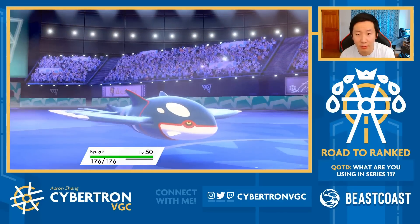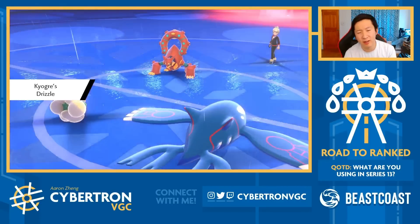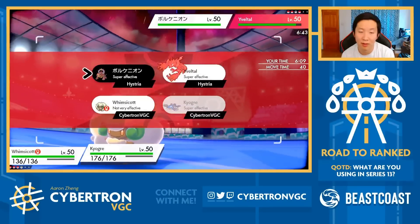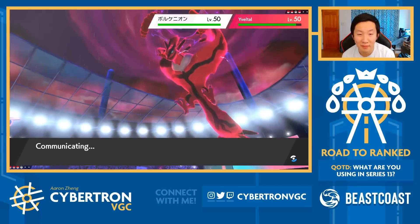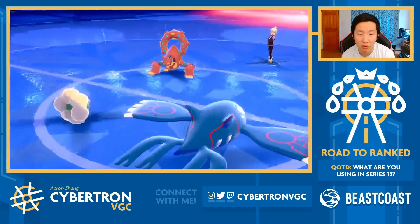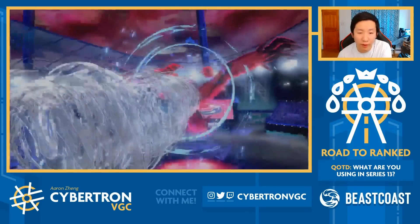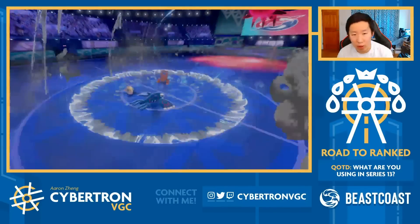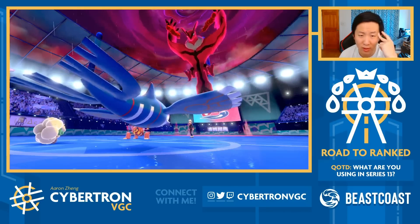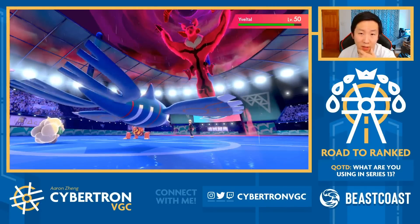Wow, okay - not how I expected turn one to play out. Volcanion comes in. With Volcanion here, I'm kind of down to just Helping Hand Thunder it personally. The thing is, I could have Wildfired the Yveltal slot on turn one, but at that position I don't know who's maxing between Yveltal and Groudon, and my opponent most likely is almost always going to max Yveltal there, because with Sash on Groudon it's not as consistent of a max option. They've just played very nicely to start this game, so kudos to them.